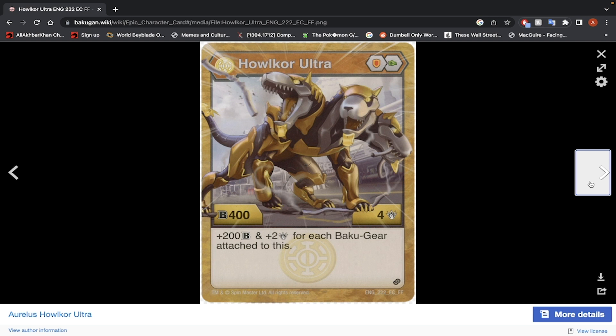Aurelis Holocor Ultra — Shield and Green Fist, 400 B-Power, 4 damage. You get plus 200 B-Power and plus 2 damage for each Bakugan attached to this. At maximum, that's 2 Bakugan gears, so 800-ish B-Power — not bad. But it's going to take quite a few resources just to get this Bakugan to a decent number. I would not use this. Maybe if this guy had a good evolution, then yeah, but nah, I wouldn't use this.